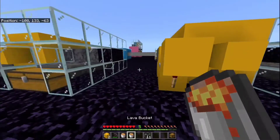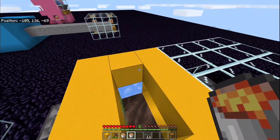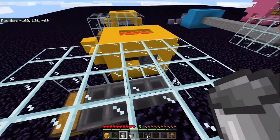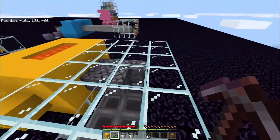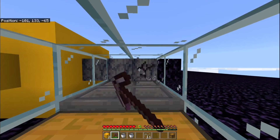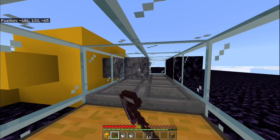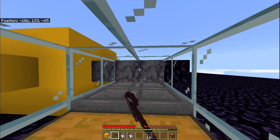Now place the lava in the top blocks that we left open. You can do it with only one lava bucket, but I prefer to use two to make it look even. You can see the basalt is pumping out amazingly fast. I'll empty the chest in front of you — I'll start breaking them. You can see it's working even faster than before. I'll show you the exact rates.